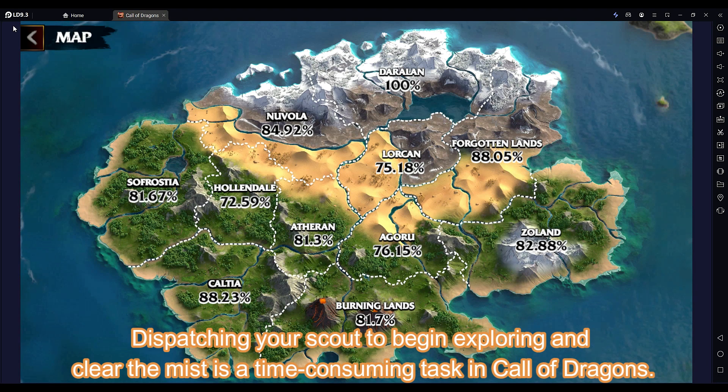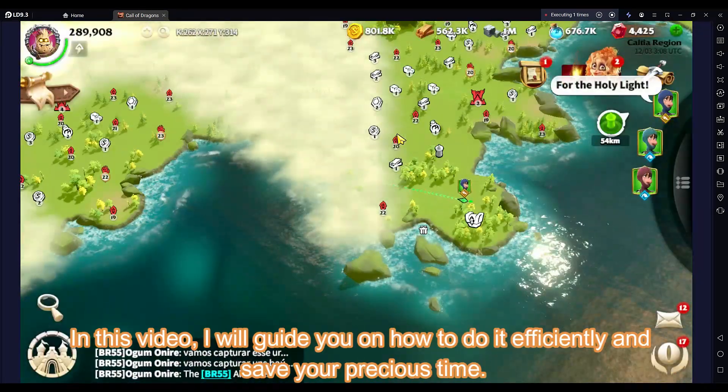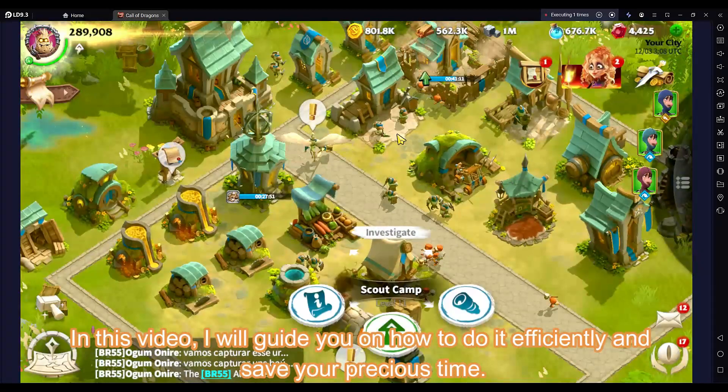Dispatching your scout to begin exploring and clear the mist is a time-consuming task in Call of Dragons. In this video I will guide you on how to do it efficiently and save your precious time.